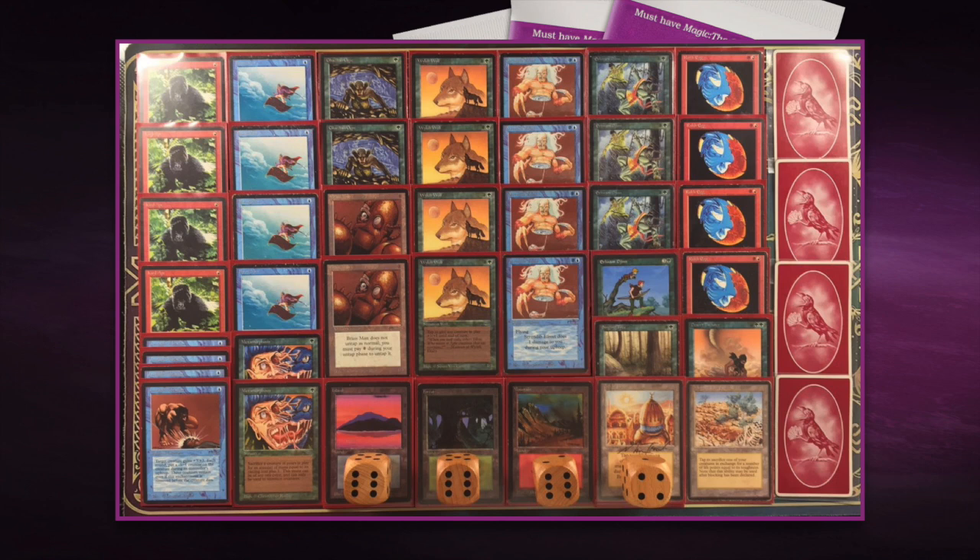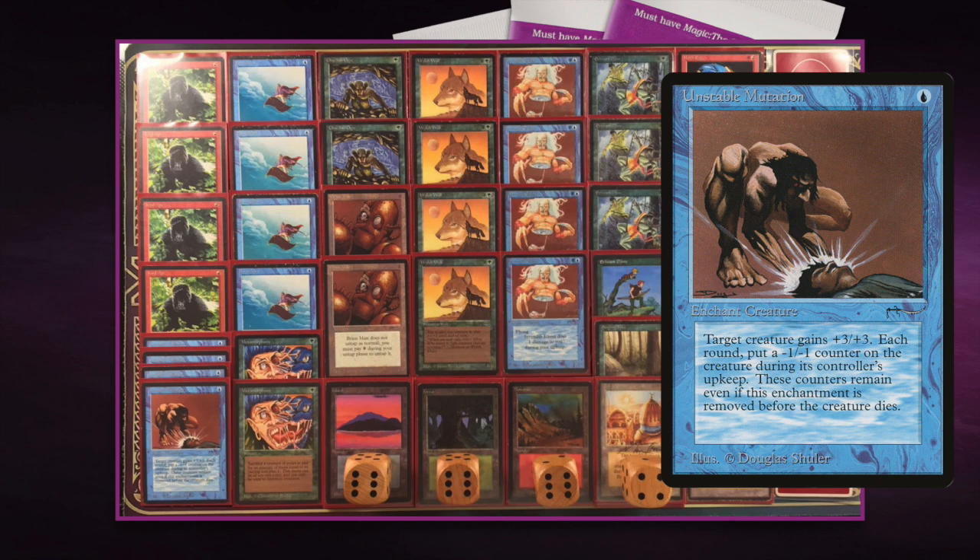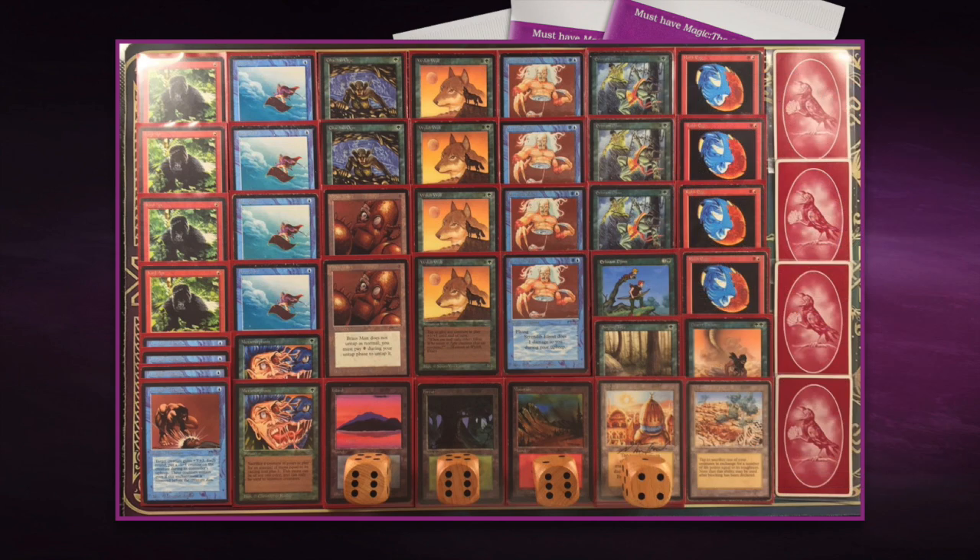Maybe the first thing to zoom into is Unstable Mutation — really quite strong early game. Put it on a Kird Ape or a Flying Man and it's a lot of problem for me. But also when you put it on a Roc Egg, that's even a cooler play. You've got a 3/6 body to attack with and you're giving your opponent a really difficult choice: take the damage, or destroy my Roc Egg — in which case I get a 4/4 flyer in return. Whatever choice your opponent makes, it's going to benefit you.